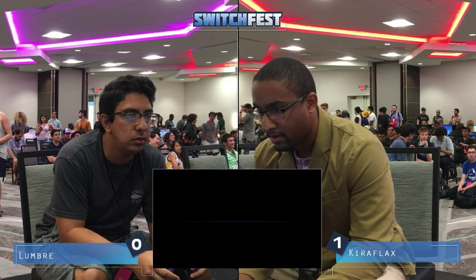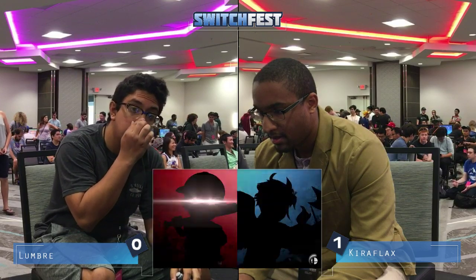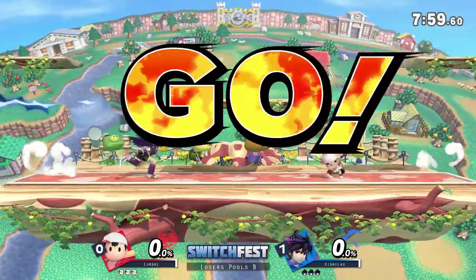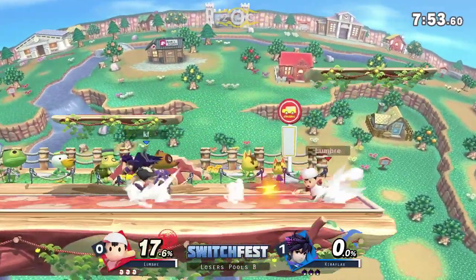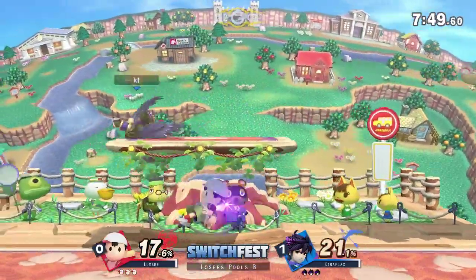And even though that didn't kill, caught on the jump using his back air. So game two, no character switch from either of these — not that I would suspect one. Going back to Town and City, that's going to be good. I like the way that Lumbrae was playing, but Kiriflax was doing a really good job of just whip punishing him. His advantage state and neutral were just a lot better than Lumbrae's that game.